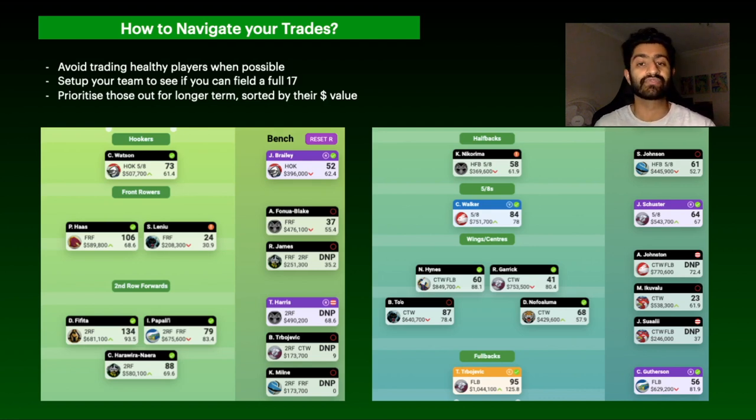Prioritise trades on players who are out for the longer term. For example, Tohu Harris is out for the rest of the season — perfectly fine to sell. Versus Alex Johnston, who might return in rounds 22-23 and could play in rounds 23, 24 and 25 — he's worth holding. Similarly, Anthony O'Blake might come back in a couple of weeks versus Brian To'o who's more likely to miss the rest of the season, so prioritise trading To'o.